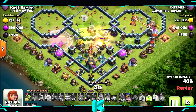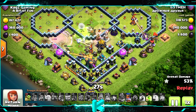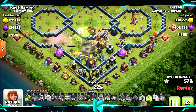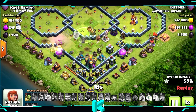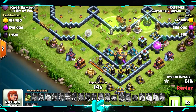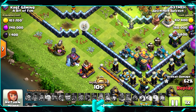The inferno is taking out the king. The royal champion is still alive, coming from the left with the queen — yeah, the queen will take the inferno. Let's see if the scatter shots can stop the attack. Looks like both scatter shots are still there — I haven't upgraded them yet, I'll do that after the builder huts.